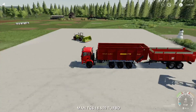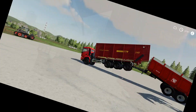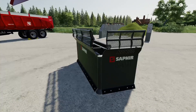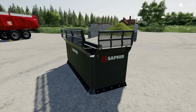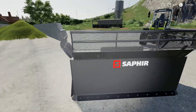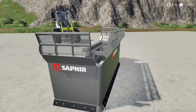The roller is over here - the first of the Lizard 520 series. This is just here to restore fields back to the original ground state, basically putting grass down. It's got a two-point hitch so you can get quite a good turning radius on it.